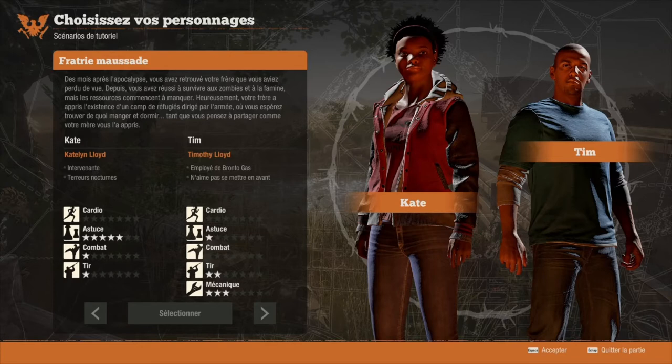Voilà pour Kate et Tim. Faites bien attention aux traits de caractère de votre personnage, surtout si vous suivez le tuto, parce que vous n'avez que 4 choix possibles.